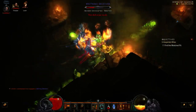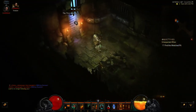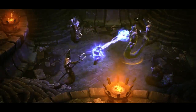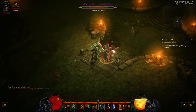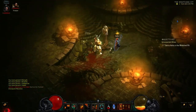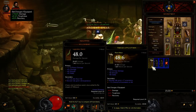A boss encounter. Finding Adria in the dungeon. Cutscene: 'Leah, my daughter.' 'You know who I am?' 'My darling, I've watched over you all your life. But I never dared get close because of the danger that always shadows me. It is not safe here — let's move.'